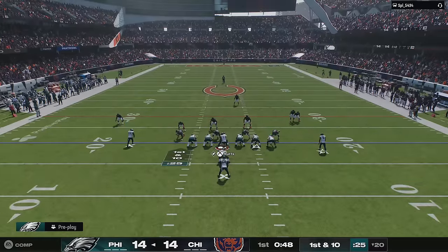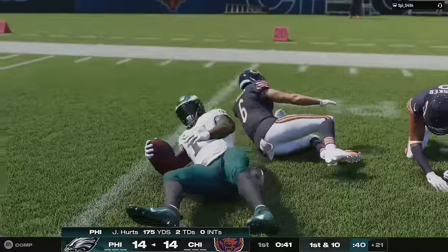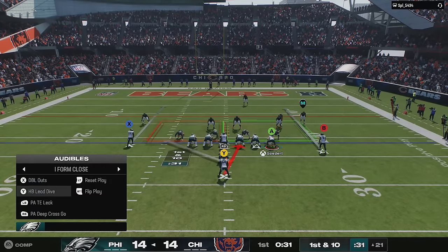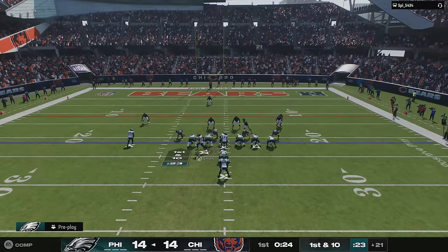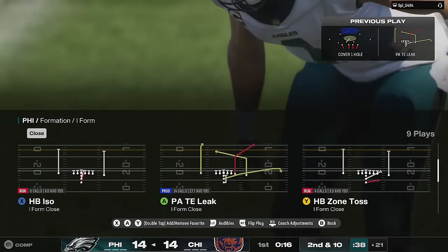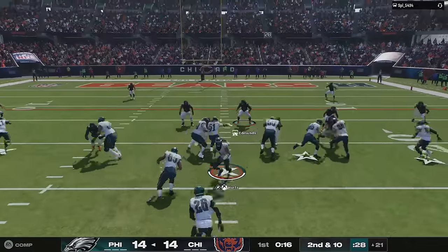Player likeness updates: Xavier Worthy, Don't Mitchell for the Colts, Brock Bowers (tight end for the Raiders), Ricky Pierceau — who just got injured — Quinion Mitchell (Eagles rookie cornerback, first round pick), Kenny Clark (who should have been in the game a long time ago), and Joe Burrow with an updated look, likely his new hairstyle. New gear includes the new Adidas Electric 2 cleats, Electric Plus 2 cleats, and Jordan Retro Cement cleats.